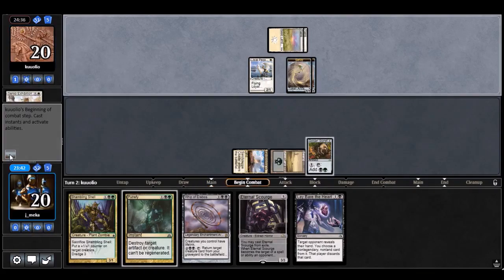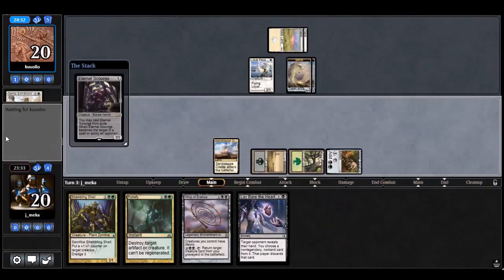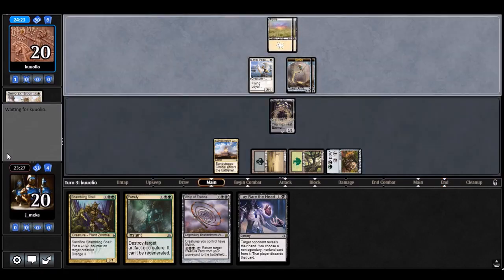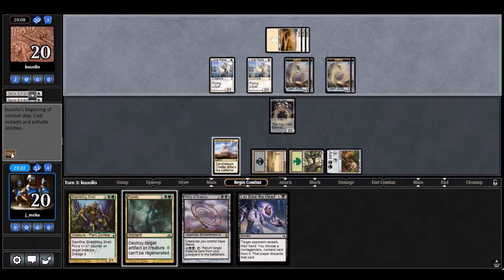Opponent is going super wide here. I'll just play the Eternal Scourge to block the servos. I think I play the Whip of Erebos — racing depends on whether my opponent has some sort of anthem effect, which would make it more difficult. I think just playing Eternal Scourge and the Whip is going to be strong.